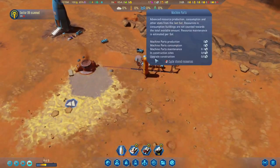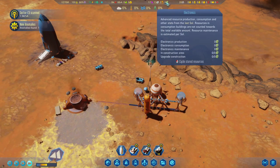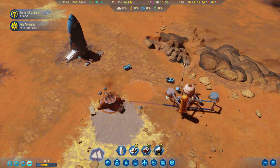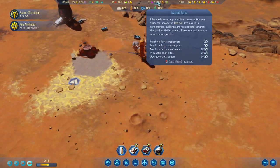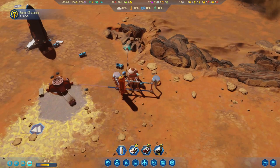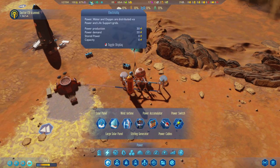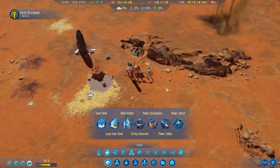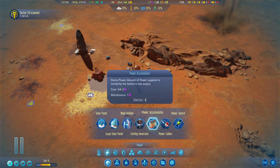The only thing I'll be worried about is going to be these things. Anomaly found. Electronics, I'm not so worried because we don't really need them for any maintenance as of yet. Machine parts — yeah, we'll definitely need more of those. How's our power doing? We're producing an extra 10 right now, so that's good. I think at some point we are going to need a power accumulator as well. That uses polymers for maintenance.